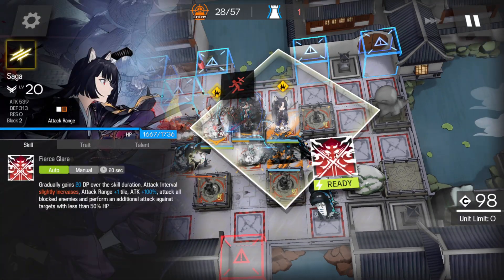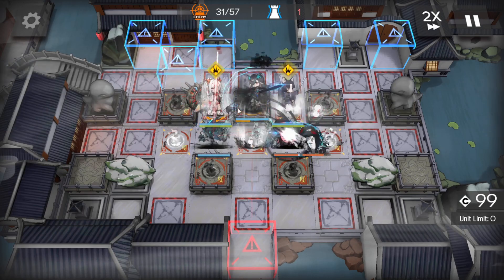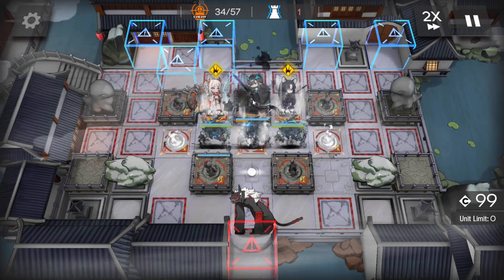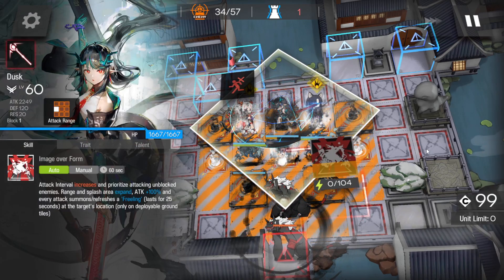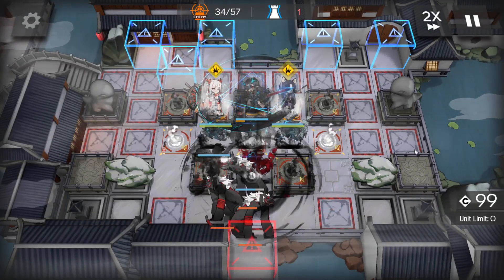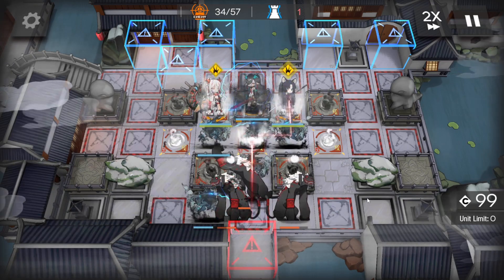Now, you can use Saga's skill here if you desire. I've never really found the need to. Perhaps if you find that your Dusk is not killing things quickly enough, maybe you might want to — but I've never really got to the point where I needed to.